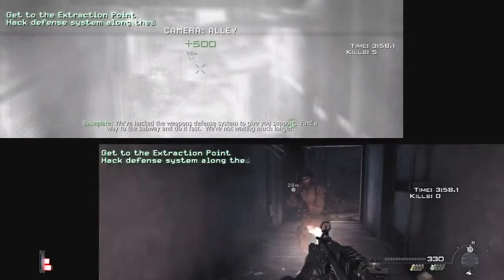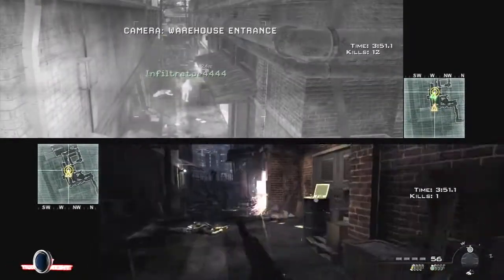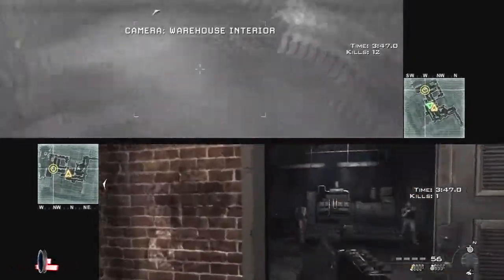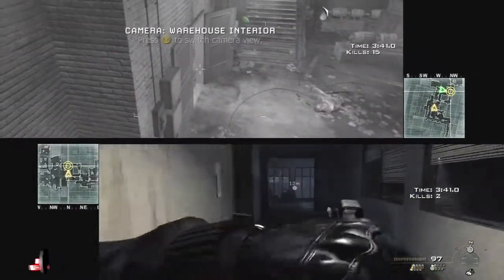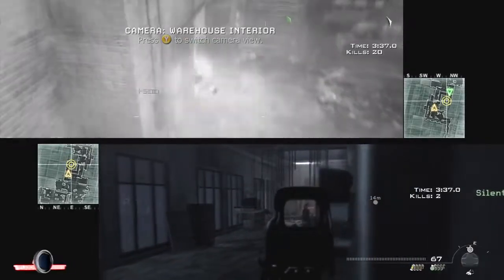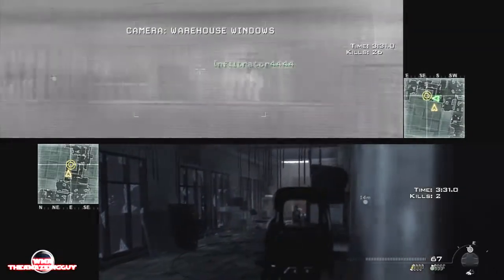My friend is taking out the guys in the alley. I'm being cautious and he takes them all out, then I access the defense systems computer so he can see inside that building. This part is important because you get guys coming from the front and the back — they try to flank you, so he has to watch my six and cover me. It's really the guy on the camera who has to do the hard work at the beginning.